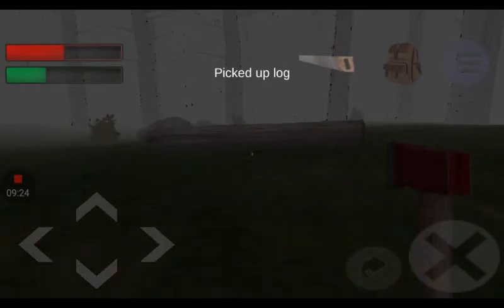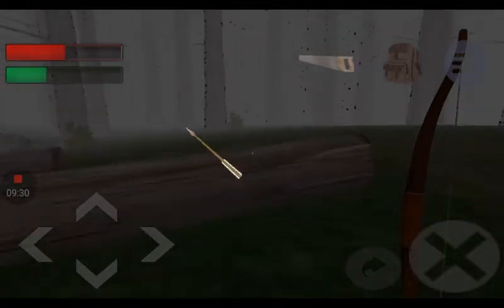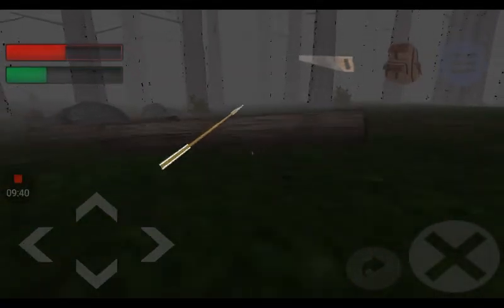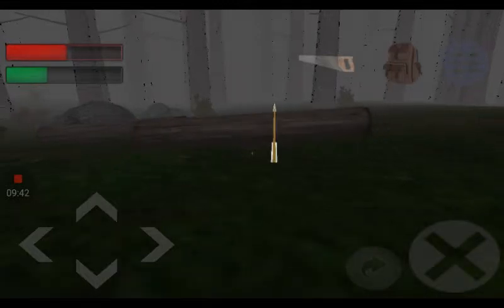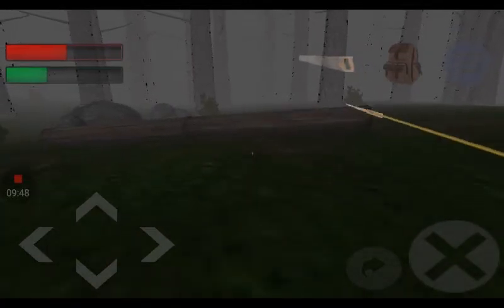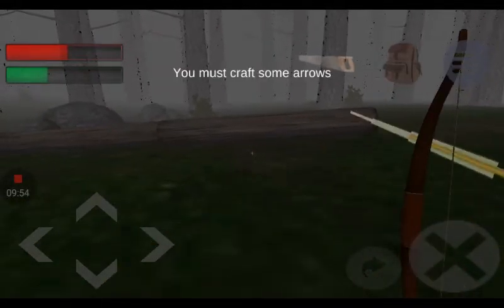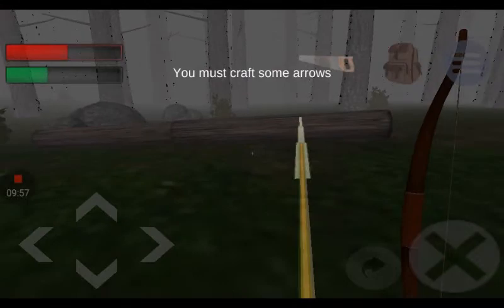I'm trying to build a little... Okay guys, I built a whole thing — a little one. Did I just shoot the arrow? No way, I did not just shoot the arrow! Can I pick the arrow back up? Is there any way possible I could pick that arrow up? Guys, I'm just going to have to craft another arrow. That sucks.